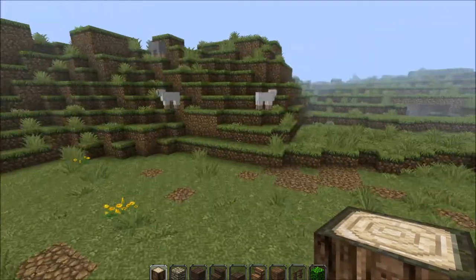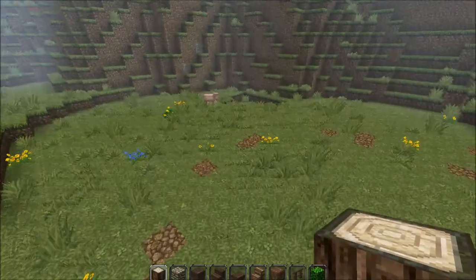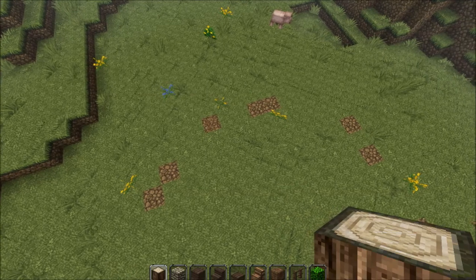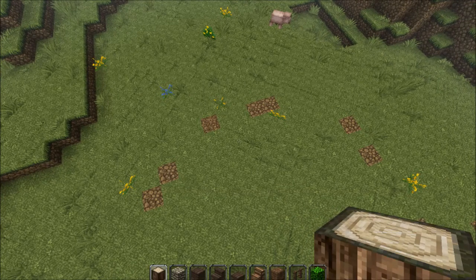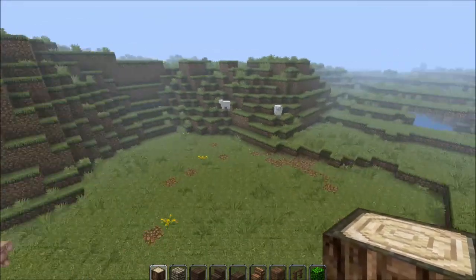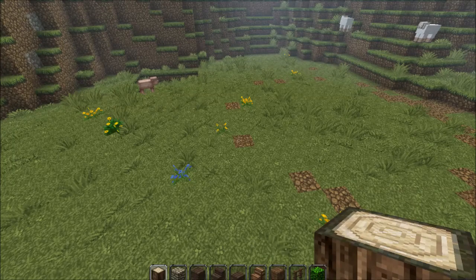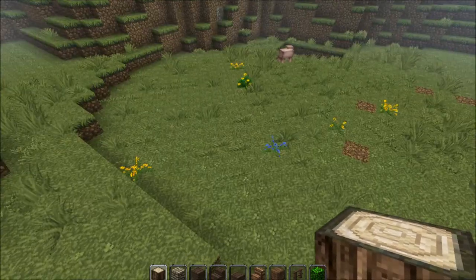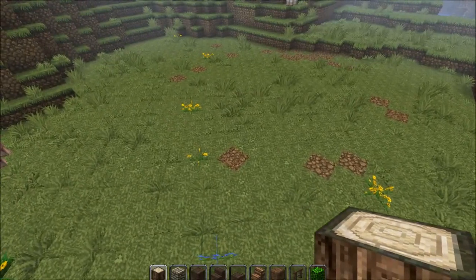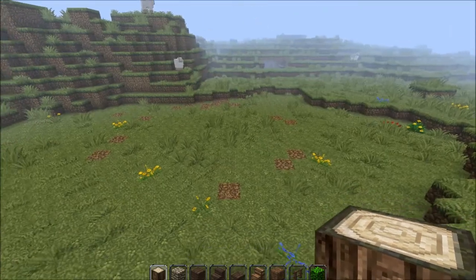Hello there guys, it is DontChewOnChewie here, and today we're back with another tutorial. This week's tutorial is a commenter's suggestion — he said that he needed a four horse stable for his village or town, for a project he was working on, and he needed to hold four horses. So this stable is going to be able to hold four horses, possibly more if you want to be really horrible to them.